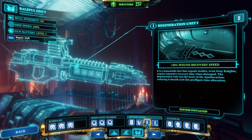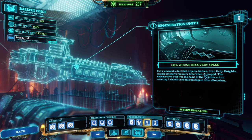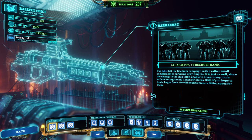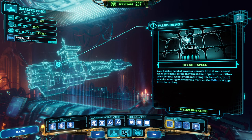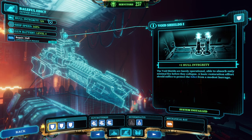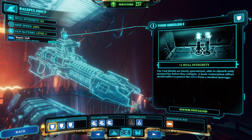Moving to A-tier: the Regeneration Unit is one of my top A-tier picks. On higher difficulties your characters will frequently take damage, and the 50% recovery speed increase is an absolute game-changer — it transforms recovery from near non-existent to very good. The second A-tier item is increasing Barracks capacity by one slot. The third A-tier priority is one upgrade of Void Shields. You start with three hull integrity and game over if it hits zero. Going from three to four is a substantial 33% increase, giving you much more leeway.